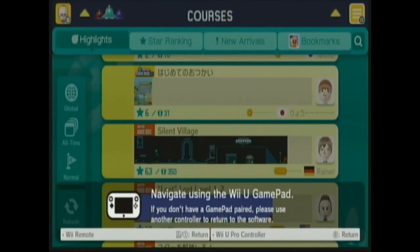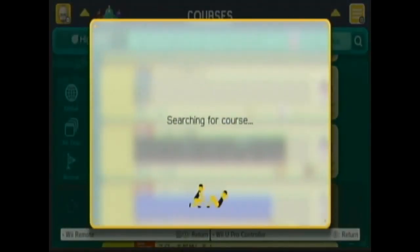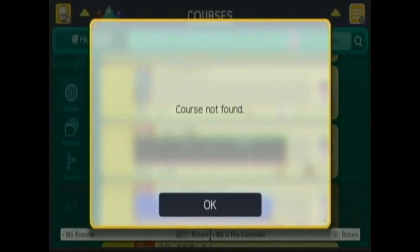Imagine if you could just search for stages without having to put stupid codes in. Why can't Nintendo just let people search things? In Xenoblade Chronicles X, there's a huge multiplayer scene with people playing simultaneously, but it's so hard to actually meet anyone or get anything done.